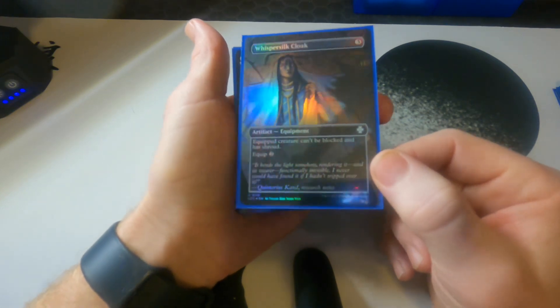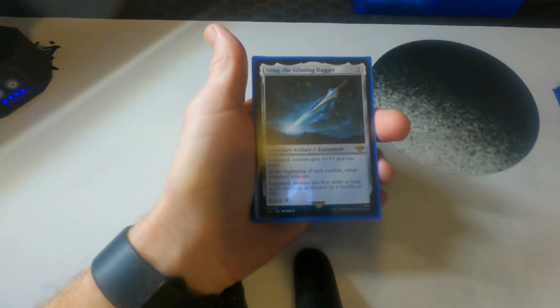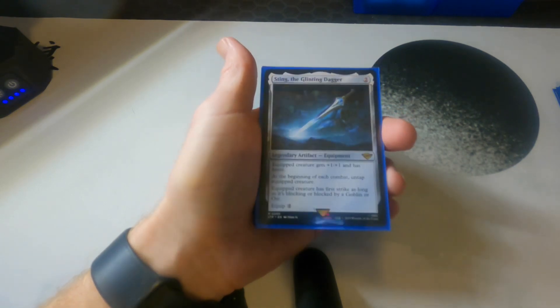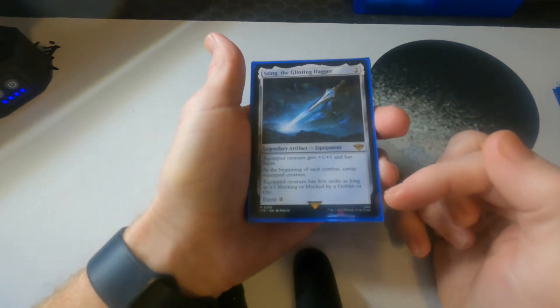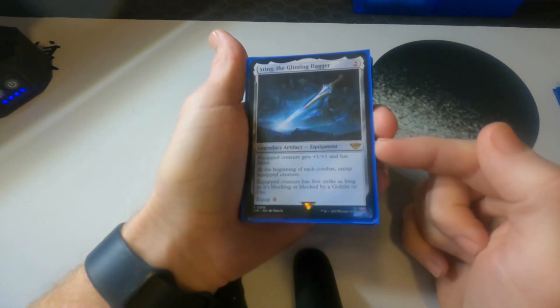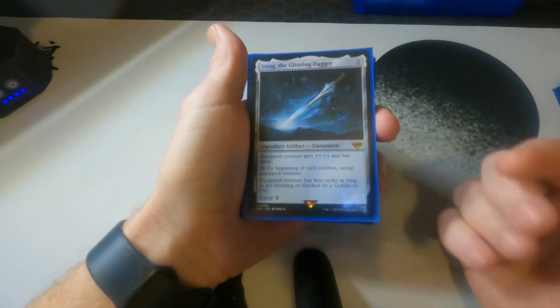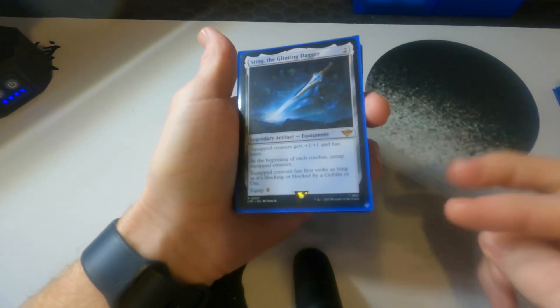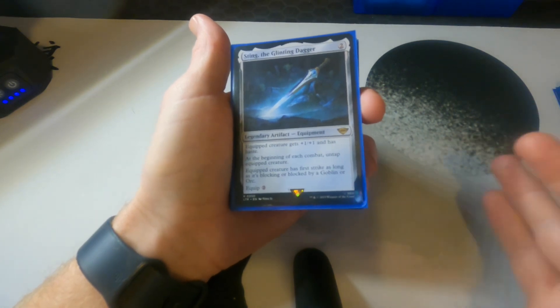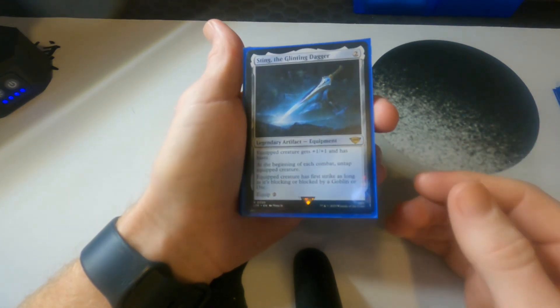Sting: how can you have a Hobbit and not have Sting? The equipped creature gets haste and a +1/+1 counter. Especially if Frodo gets bounced, you can bring him back, equip Sting, he has haste, you do the things to get him going again, and then he untaps at the beginning of each combat step — which is really important.